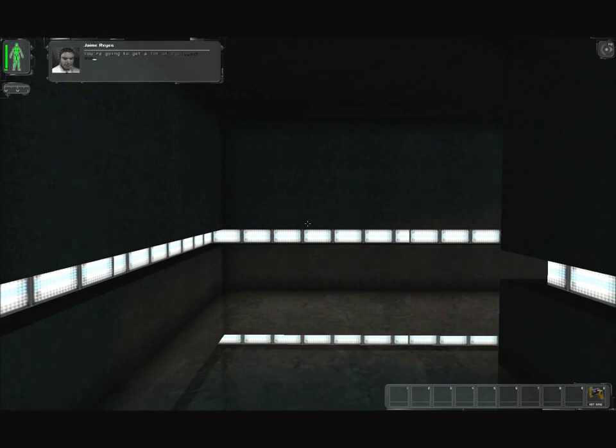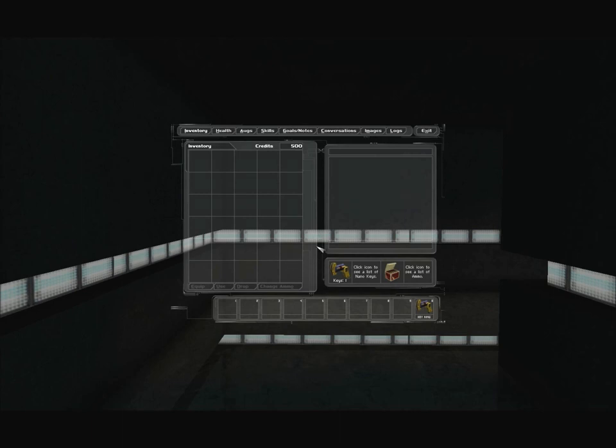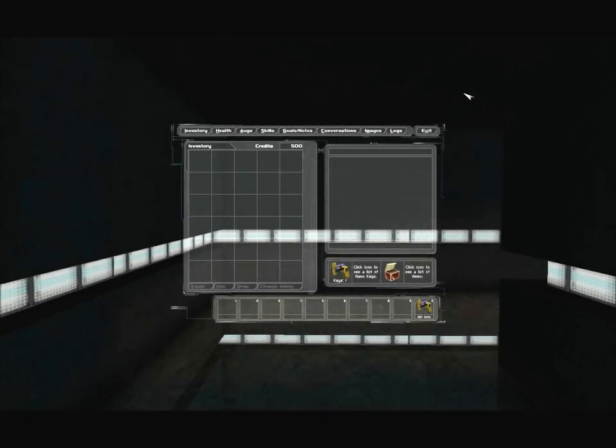You're going to get a lot of equipment during these exercises. Press F1 at any time to access the inventory screen, which will let you add and remove items from the tool belt. Press F2 to view your current goals and any notes you may decide to take. On a typical mission, a UNATCO agent's objectives are logged electronically so that he can stay on task at all times. Hit F1 to see the inventory — it's empty right now, we have 500 credits. I'll go ahead and take you through the menus right quick.